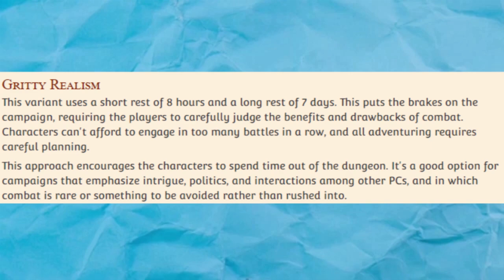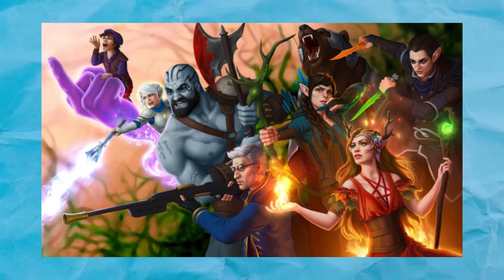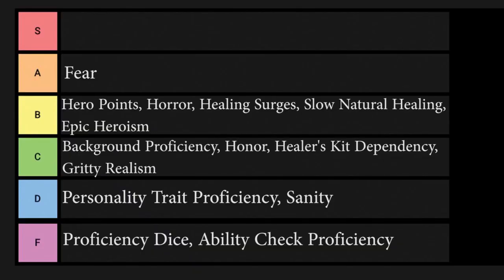Even if you can connect every ability check to a personality trait, I feel like this rule would encourage players to min-max their personalities. For example, the DMG itself states that 'I never have a plan, but I'm great at making things up as I go along' is a valid personality trait, which could give a bonus on at least half of all rolls in the game. If I wanted to play a fantasy RPG with qualitative and abstract mechanics, I'd look at something like Fate or Dungeon World. This kind of thing just fits awkwardly in D&D, and I'm going to have to put personality trait proficiency in D tier.